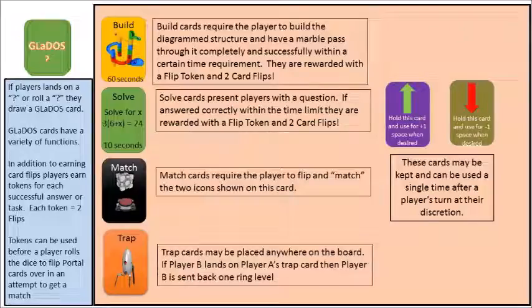Solve cards have a variety of math and science based questions with a time limit. The opposing player draws and reads the card aloud, and if the player can answer correctly within the time limit they are awarded a flip token and the opportunity to flip match cards. If a match card is drawn, the player must go straight to the match card section of the playing area — a separate area where cards are spread face-down and the player has two card flips to find the corresponding match shown on the card.